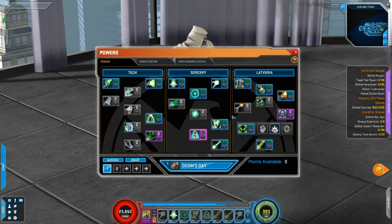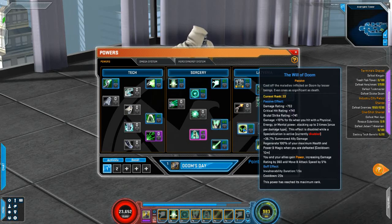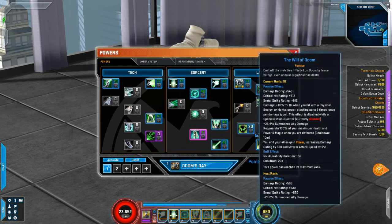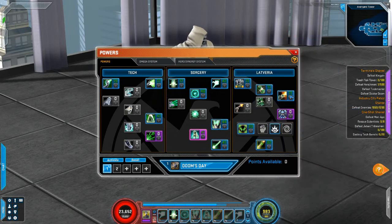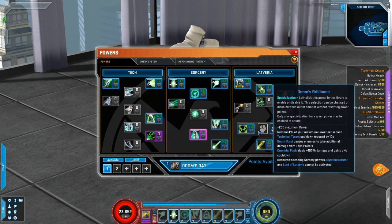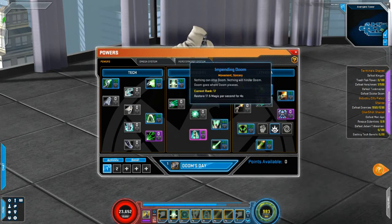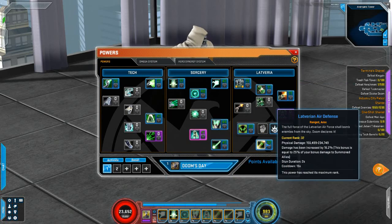He has an interesting thing with his powers — he has three signature powers, but unfortunately based on the tree you'll only be able to activate one of them. You have the Will of Doom, which is the nice passive power, but it has three choices: you can choose the tech tree, the middle sorcery tree, or Doom's Army, the leviathan tree. You're kind of restricted — you can't activate any other signature powers other than the one you choose. We're all sorcery all the time. We do have a nice passive that gives us some defensive rating, and one power from the leviathan tree — the leviathan air defense — which is our only physical attack.